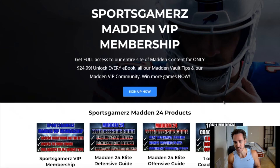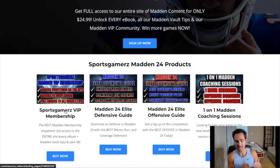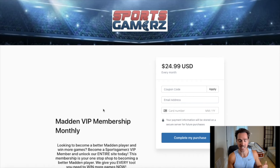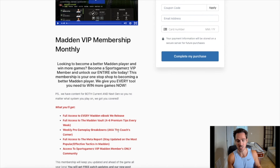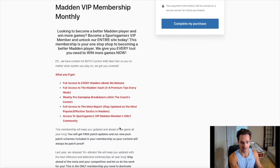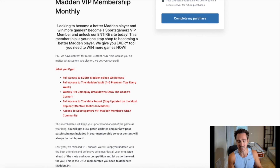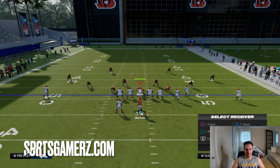Do you want to become a better Madden player and win more games? Check out my premium Madden strategy website sportsgamers.com — I've built it to provide the best Madden tips, ebooks, and schemes from the pros at the lowest price possible. Our VIP Madden membership includes all ebooks all year long and hundreds of weekly Madden Vault tip updates. Click the link in the description and use coupon code DUKE for 10% off your order.